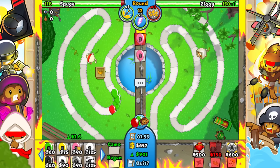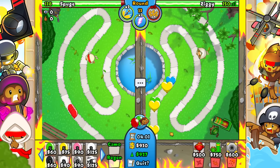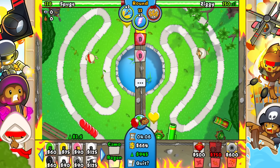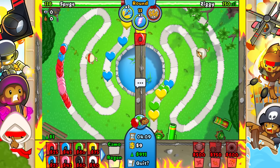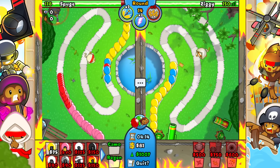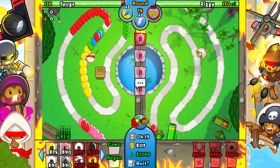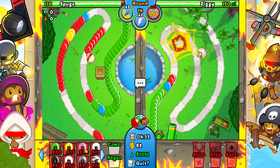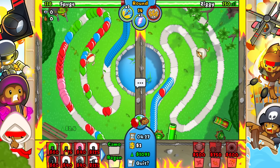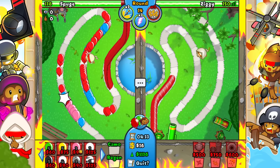I'm just gonna let him farm but I need to eco myself — he could also be all-outing me but if he does I will just damage boost. I kind of want to get down another one of these up here. Now we just need to eco as much as possible — the more eco we can get the better. We need to be greedy here because he's gonna be focused on his sniper farm and he's not even gonna rush me. We have 1100 eco right now on round 14 — that is insane.